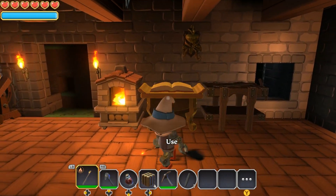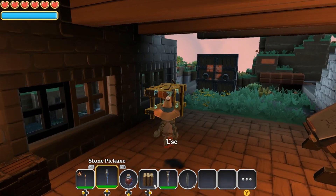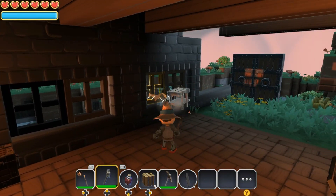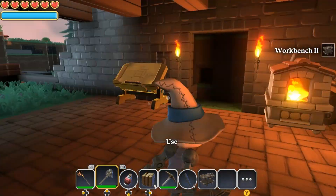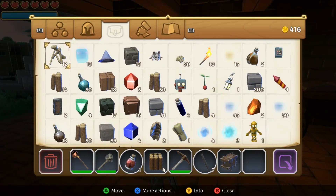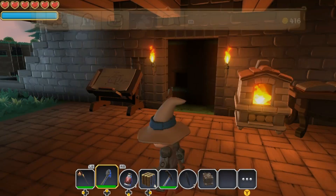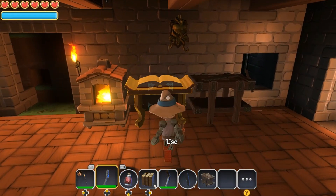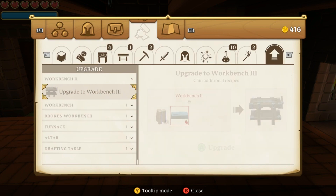Now I will show you how to create a workbench. I'll get rid of the one I made earlier and go into my inventory menu. Every time you want to create something you need to go into your crafting menu. To do that, simply select your inventory button on whichever platform you're playing on and you'll get this screen here.